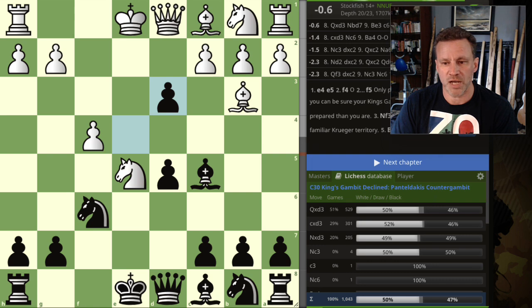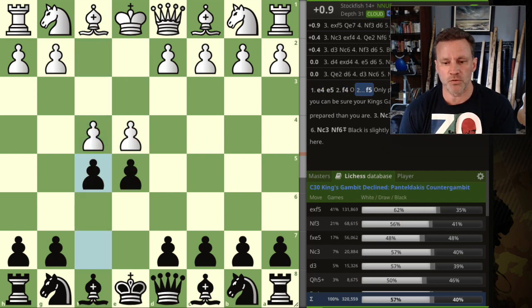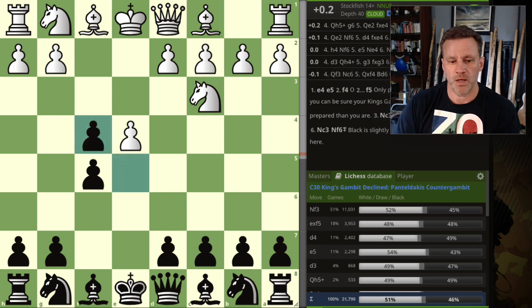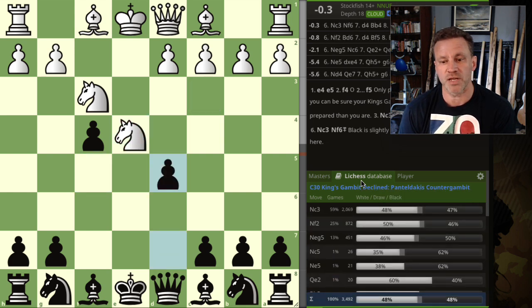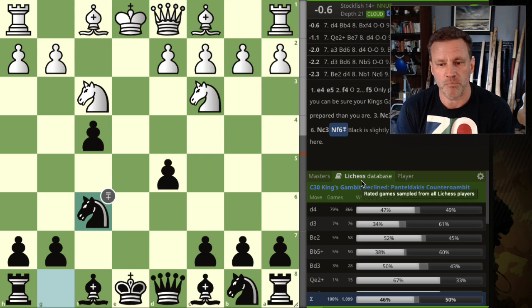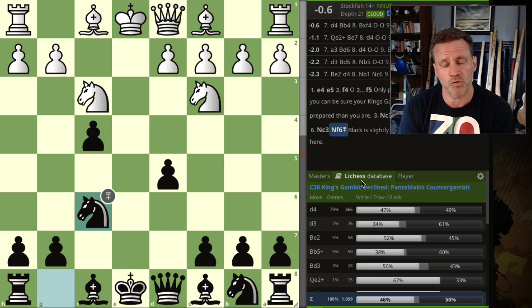The fourth most common move is knight c3. Again we capture — exf is a free pawn after all. Most common: they bring out their knight, we capture again, they take with their knight, d5 comes with tempo, and black is already slightly better. Black actually wins 57% of games from here at higher levels, and still 50% including blitz and lower levels. Quite interesting!